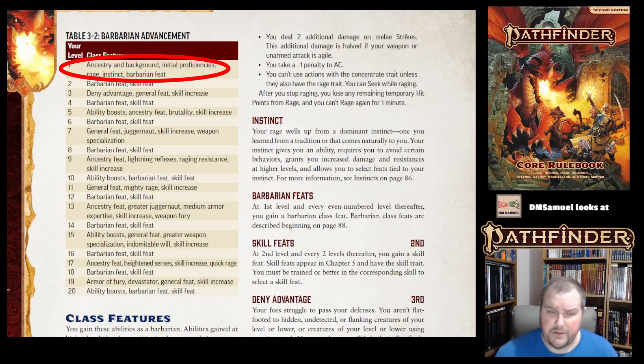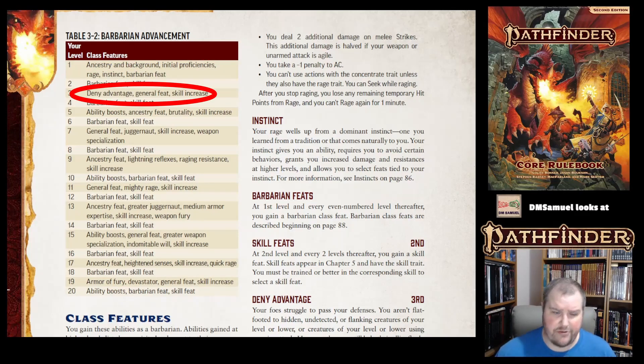You also get a first-level Barbarian feat. At second level, you get a Barbarian feat and a skill feat. At third level, you get an ability called Deny Advantage, a General Feat, and a Skill Increase. Skill Increase doesn't mean you choose another skill — it means you choose a skill and increase your proficiency rank in it.